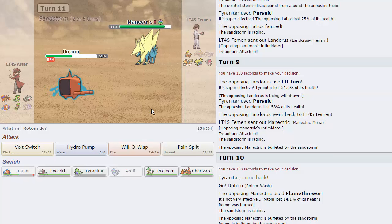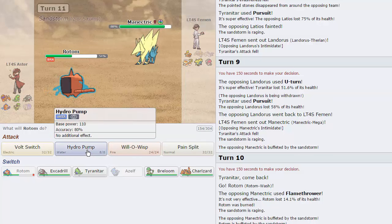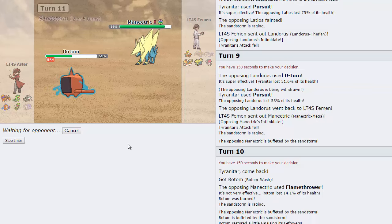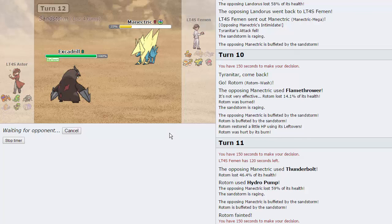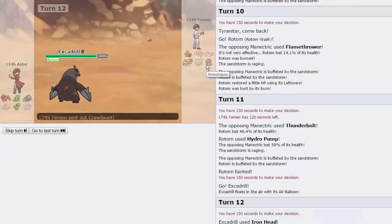I think my play is Hydro Pump because if he goes into Crawdaunt it's fine, if he goes into Landorus we knock it out, and if he stays in he takes a lot of damage which puts him in Iron Head range. I go straight for Iron Head - if he lets Manectric go down that's amazing, if he swaps to Amoongus it'll take a lot of damage and give me a free switch into Breloom. He stays in with Manectric and lets it go down to Iron Head - great, no Manectric anymore.